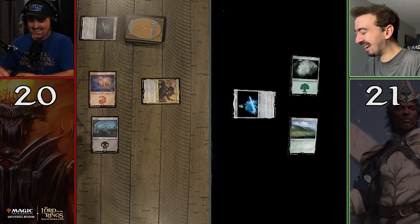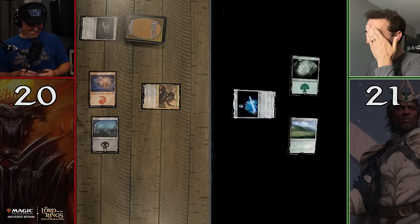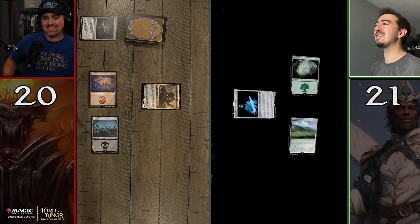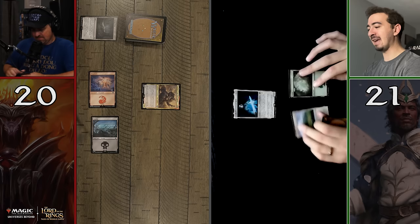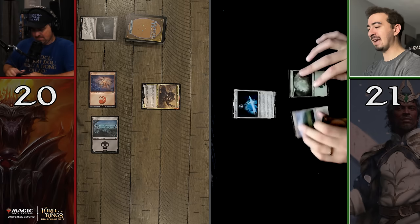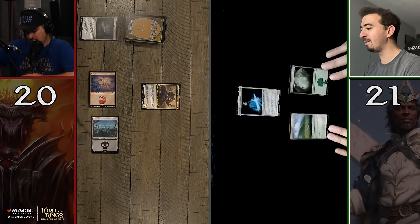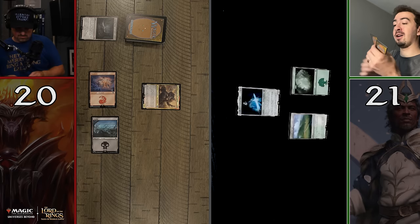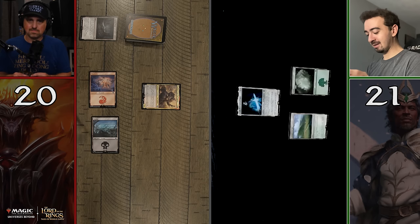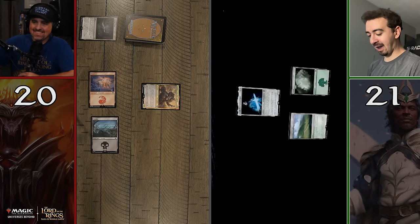I'm going to need you to speak in an orc voice the entire rest of the game. Mahaur here is dizzy from coming into the battlefield — that's what we call summoning sickness — meaning he can't attack this turn. You have to wait until next turn. All right, I will pass to you. I will go ahead and untap my lands. I have my Frodo. I apologize for the camera issues. We have untapped and we are now going to draw a card. I am going to go ahead and play a Plains card.